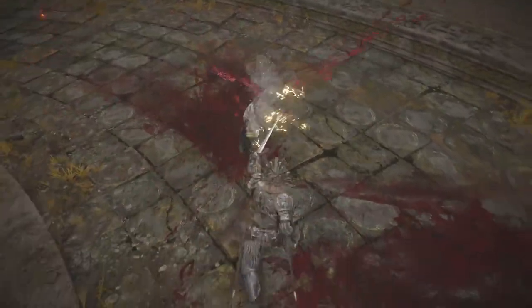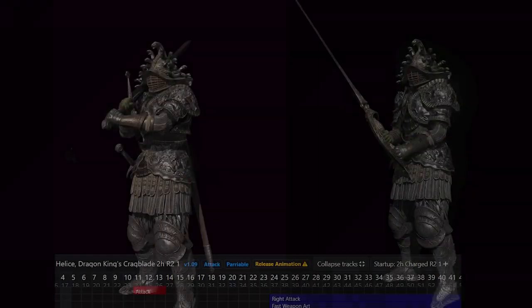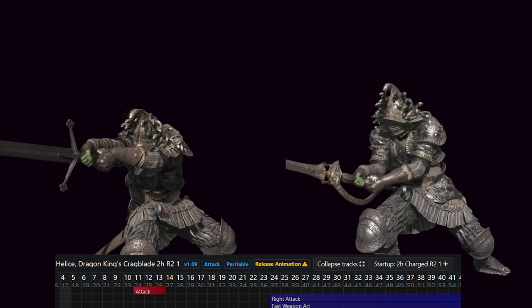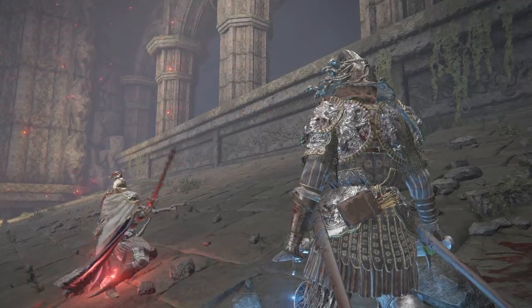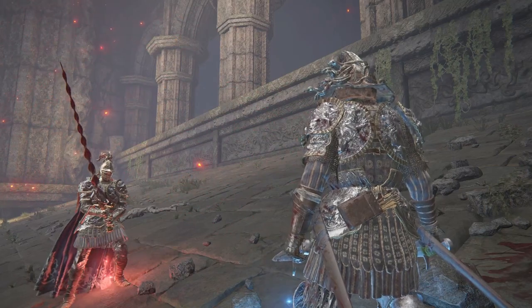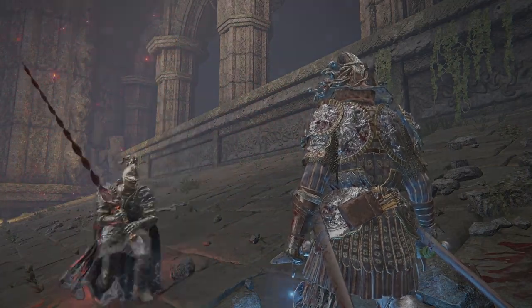Meaning that if your standing R1 doesn't poise break, you will always be out-traded by power stance straightswords. R2s are very situational and they have 24 startup frames, which is once again slower than a greatsword. Your rolling R1 is honestly just a disappointment and should never be used. It's sort of a meme though, because it got nerfed in one of the previous patches due to a misunderstanding on the part of FromSoft, who kept hearing about how overtuned regular thrusting swords' crouch attacks were, so they nerfed both weapons just in case.